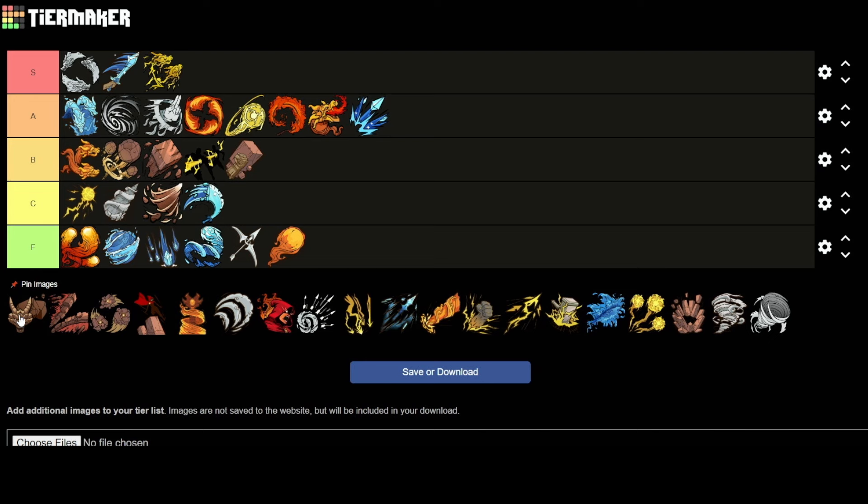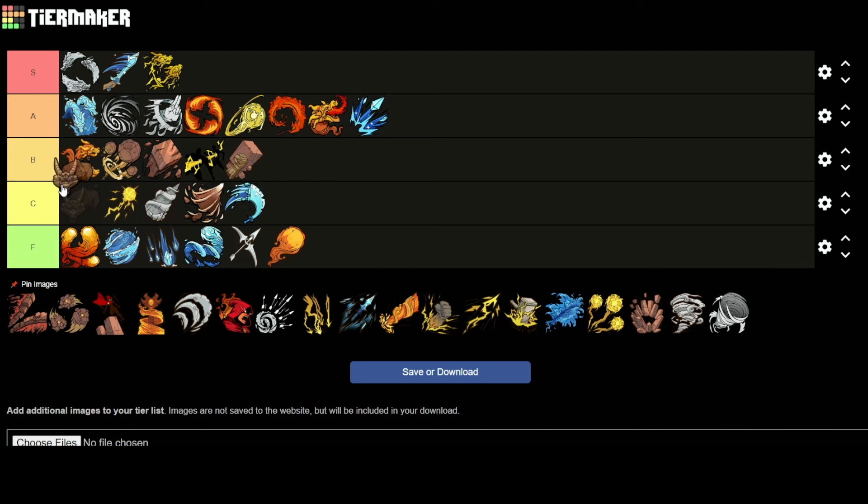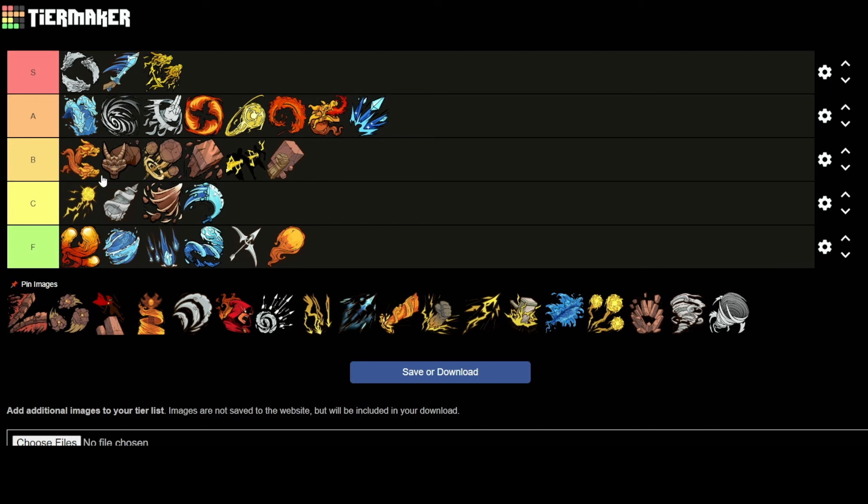Then we have Dragon Dive — the Rock Dragon. This one is really good. I like it. You can fire it and it just drills the enemies and knocks them far away. Is it an A tier? I'd probably rank it close to Dragon Arc, the Fire Dragons. I'm going to say B.